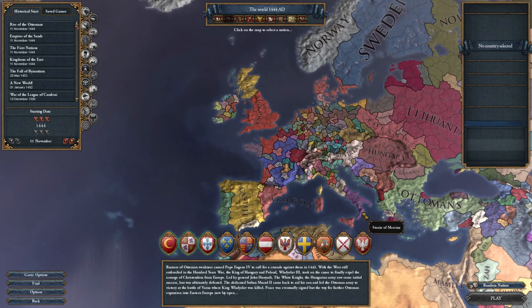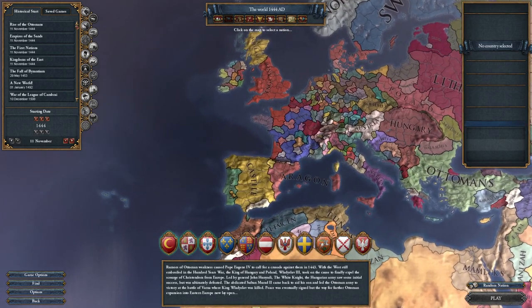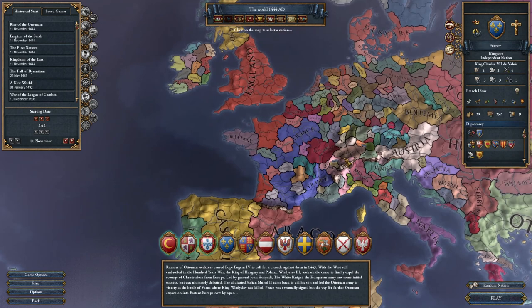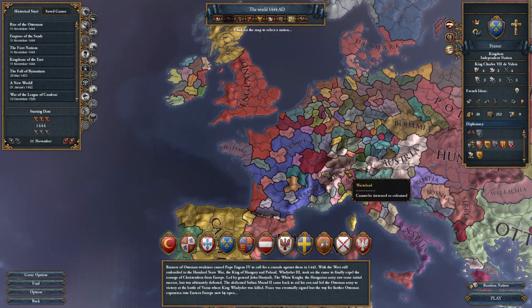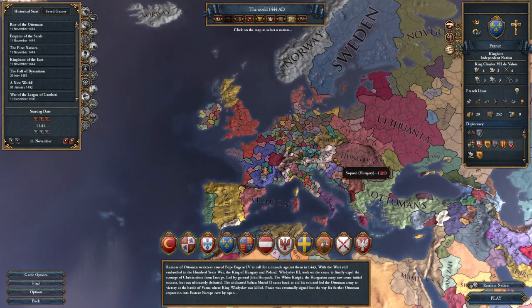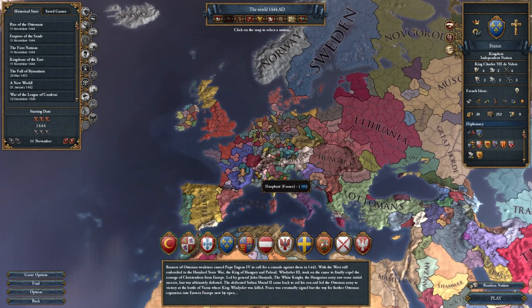I'm thinking France for this tutorial. We've already made tutorials with Portugal, Castile, England, Muscovy, and the Ottomans. France is one of my favorite nations - very powerful, but not without its challenges. If you're really struggling, try Portugal. What we're going to be trying to teach is the process of playing the game, not the specifics of how to play as one nation. I'm going to teach you how to play Europa Universalis 4 and you can apply that to any nation.